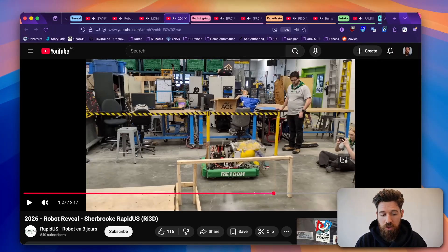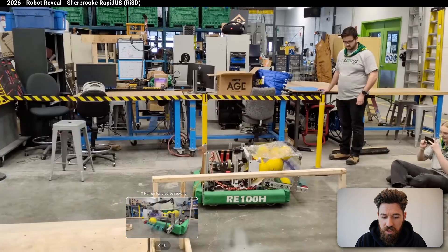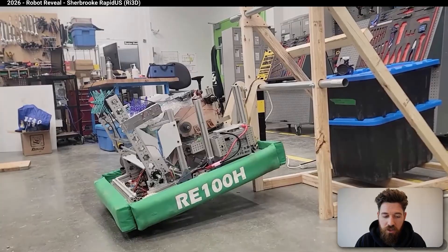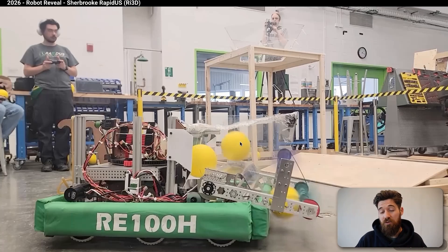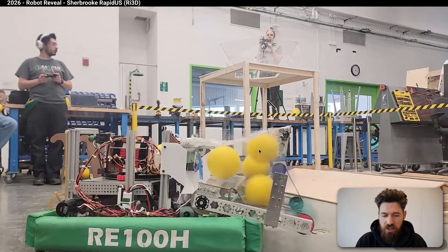Next up, we've got a robot reveal from Shubuk RapidUS. I want to highlight their intake as well as their rapid prototyping methods. They've got what looks like a sheet of bubble wrap hanging out the front — this is a great lo-fi way of stopping fuel from being launched too far by an overly aggressive intake. Their intake also appears capable of rotating on a pivot joint.